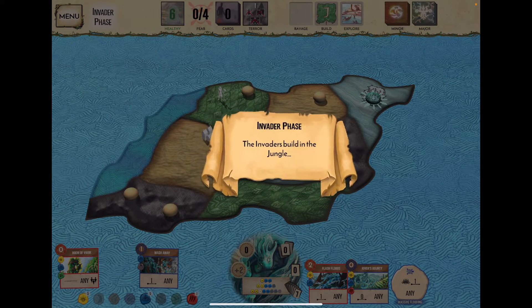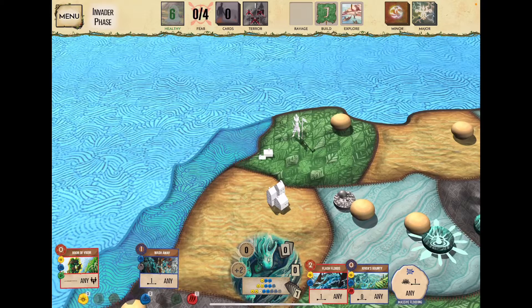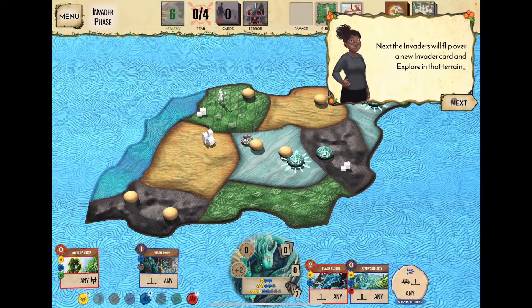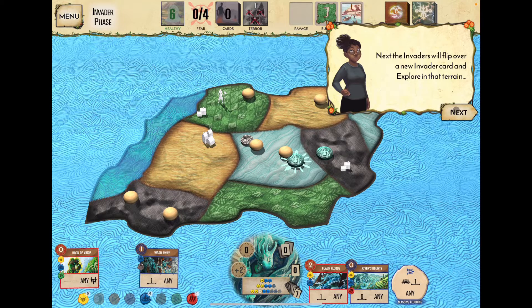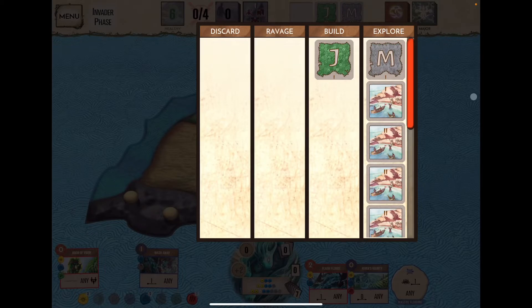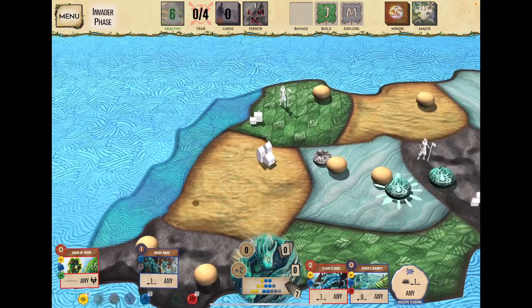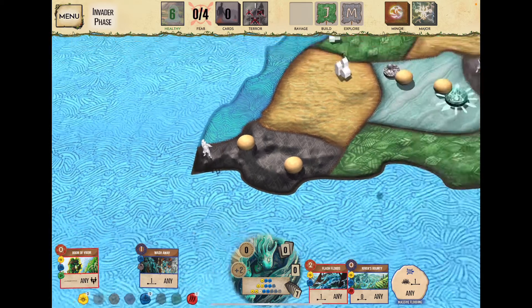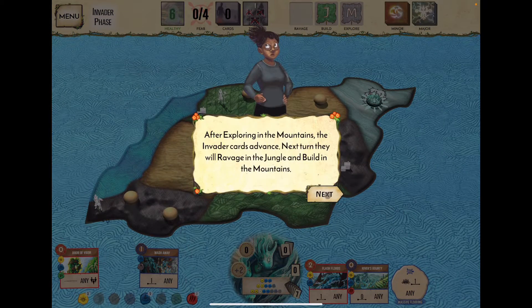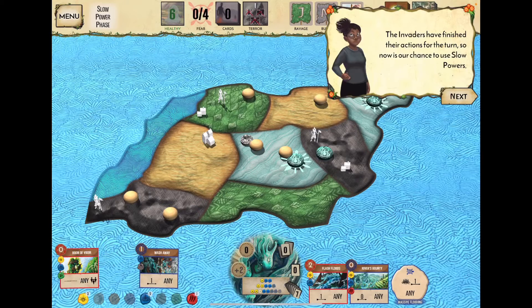The invaders want to build in the jungle — we removed one explorer, so they only build in one spot. Next, they flip a new card and explore mountains: they already had someone in the mountains and a city adjacent, so they can explore. Everything shifts forward — next turn they'll ravage the jungle, build in the mountains, and explore somewhere new.